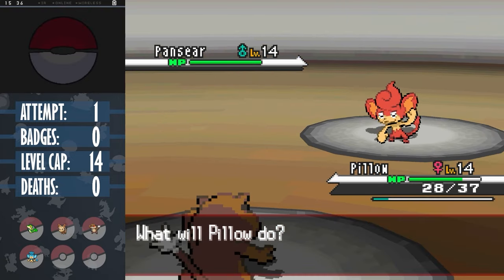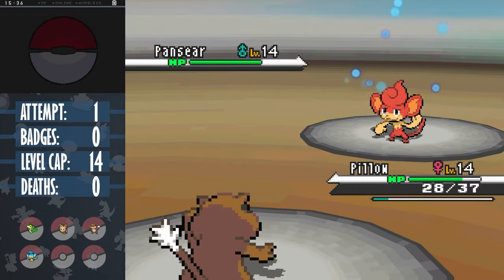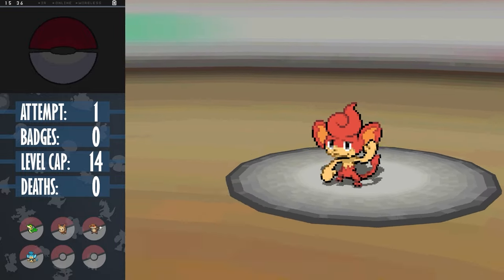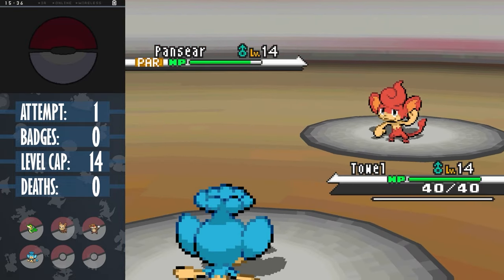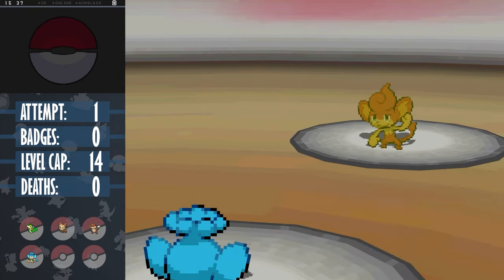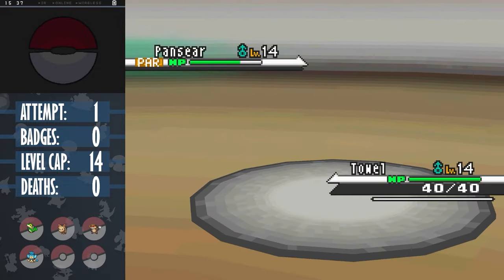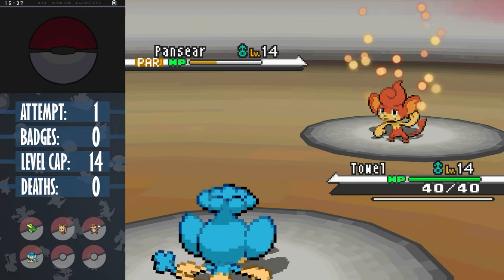I want insurance in case it gets off too many boosts, so I opt for a Sand Attack to lower its accuracy as it goes straight for a Work Up. It uses one more - okay, getting kind of concerning - so I use another Sand Attack. Into Towel, as Pansear uses another. Lick is weaker, but I fish for a paralysis chance, which lands turn 1. I use a couple of Leers to lower its defense, luckily managing to avoid getting hit for 2 more turns, but a single attack could kill now. Fury Swipes manages to get Pansear below half HP, and Pansear uses a final Work Up, now maxing out its attack.